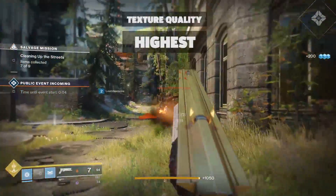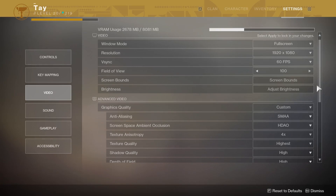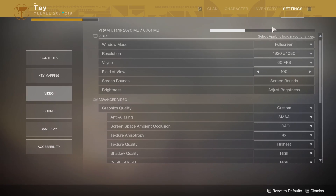Texture quality should be set to the highest since it won't impact performance as long as you have enough video memory on your graphics card. The menu also shows a bar to see how much VRAM is being consumed, so you'll know.